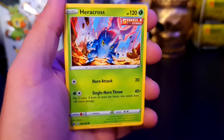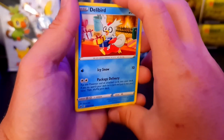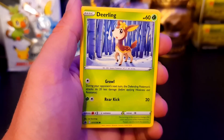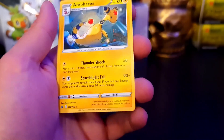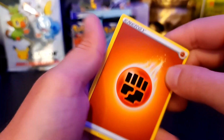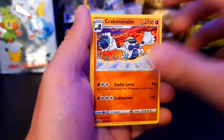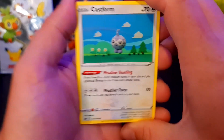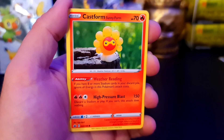We got the Heracross, we got the Mareep, we have Larvesta, we have Delibird looking cute. I really enjoyed the Christmas edition they added to Pokemon Go with the bow and it was really cute, and I got a shiny version so I'm happy about that. We have a Delibird, we have the Haunter Reverse - pretty sure we already got one, that's okay. And we have the Ampharos - not holo. Electric, duh - the one time I didn't say fighting.